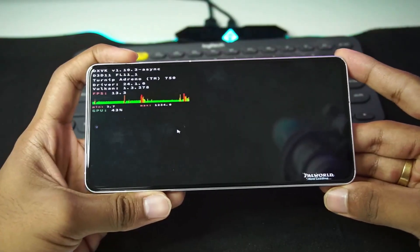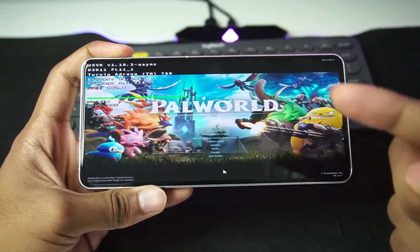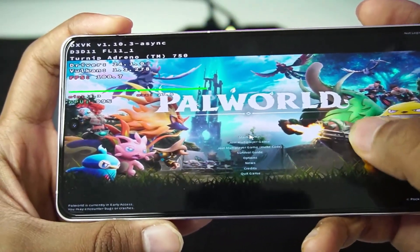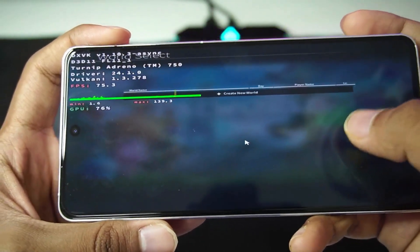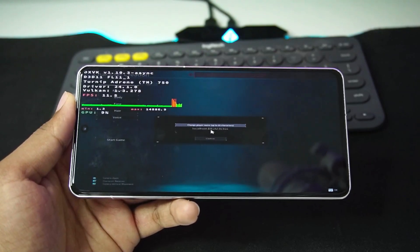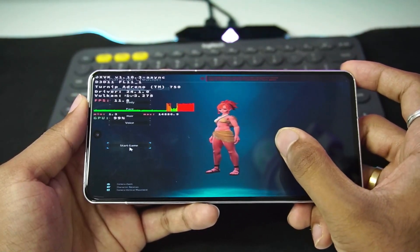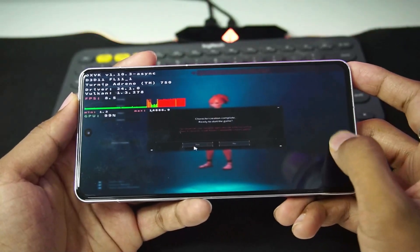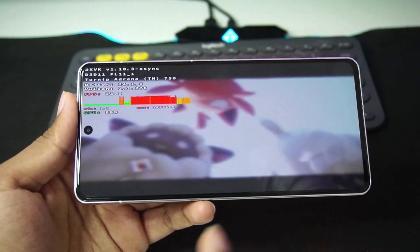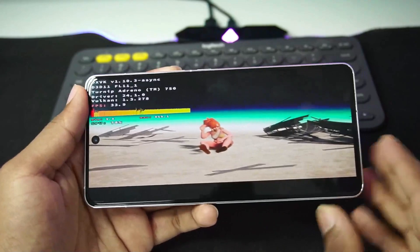For today's gameplay test, we'll be trying out PAL World to see how well it works on Winlater Frost. If this video reaches 150 likes, we'll also test GTA 5 on this version. As you can see in the top left corner, we're almost getting 100 FPS, which is pretty surprising. Let's start a new game. The controls are a bit small, but PAL World actually manages to work properly on Windows emulators for Android. I'm noticing there are no major graphical issues — there used to be a lot of character glitches and stuttering when creating your character in any Windows emulator for Android, and I'm not seeing those here. There are some minor graphical issues in the eyes of the characters, but PAL World has successfully started.